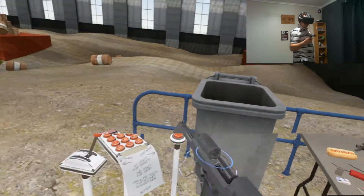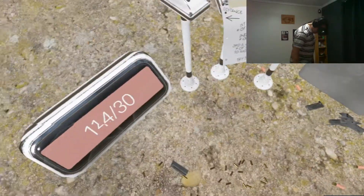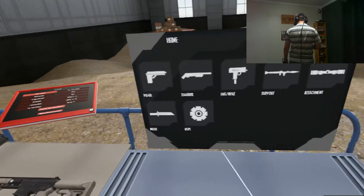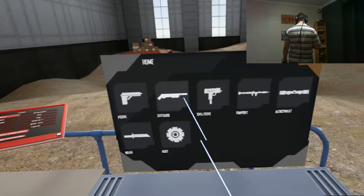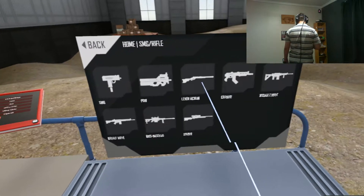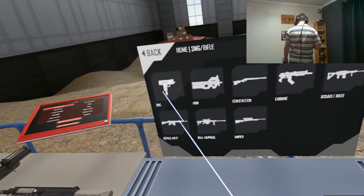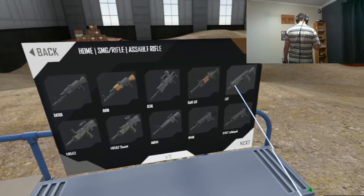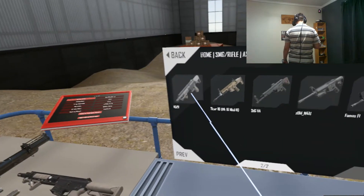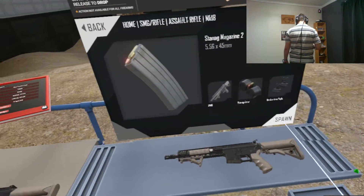You can just see the smoke coming out, so that's the Desert Eagle. Now we'll grab an AR-15 style rifle — my favourite one, the Mark 18. We'll grab that and grab some ammunition.